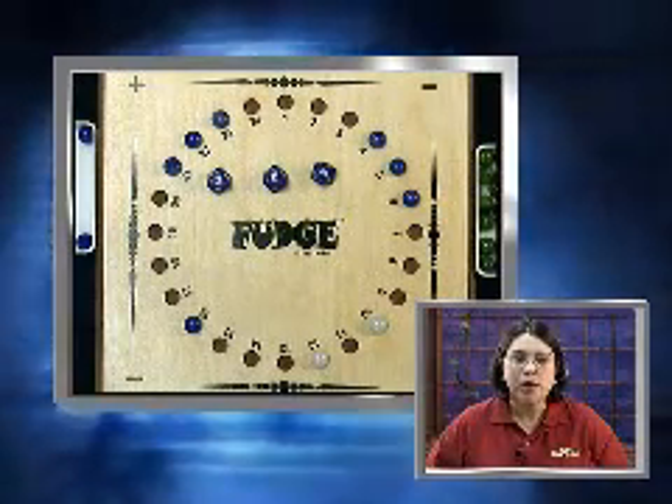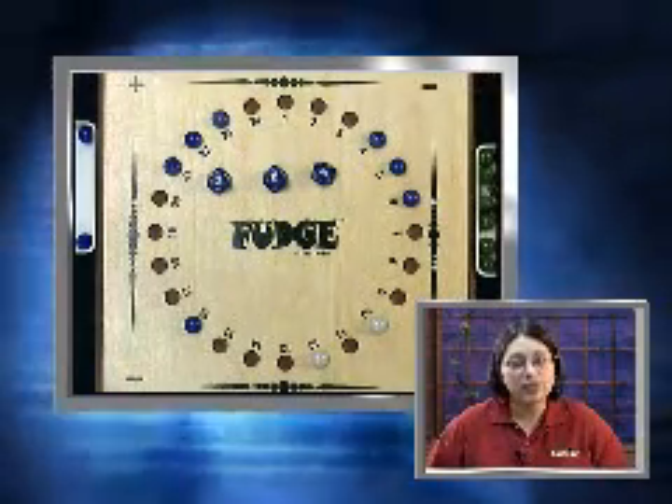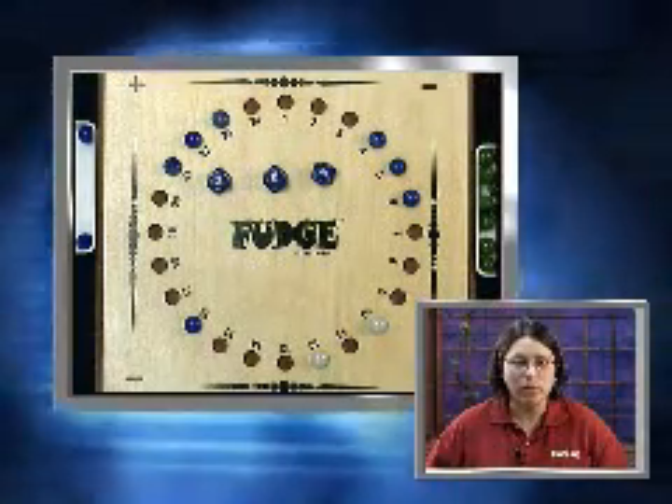To place a marble on the board, roll three eight-sided dice. Pick two of the numbers to add or subtract — this gives you a subtotal. To the subtotal, you can add or subtract the third number, giving you the answer on the board.